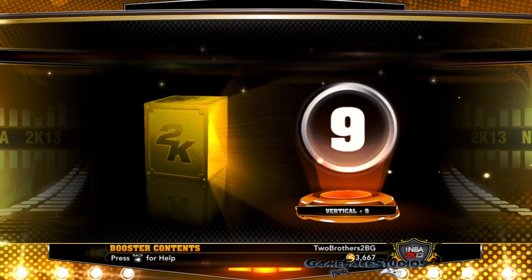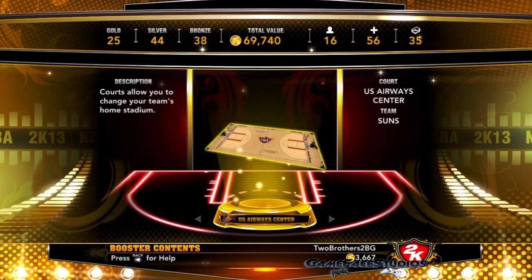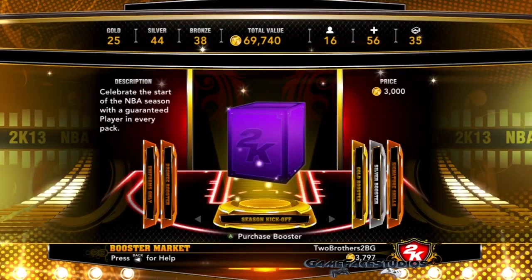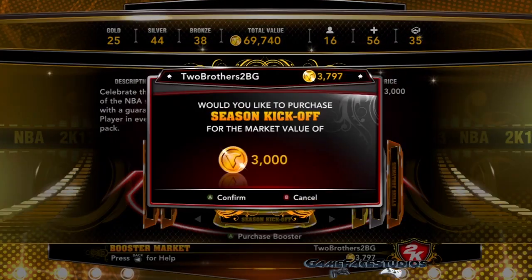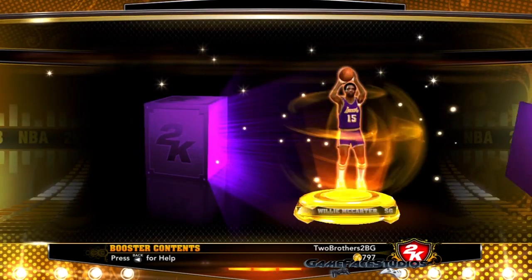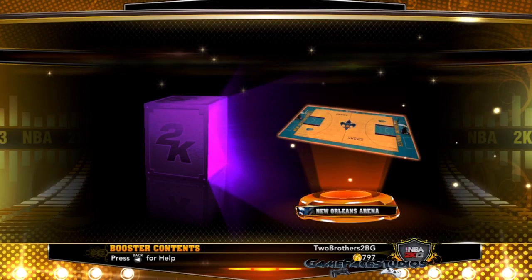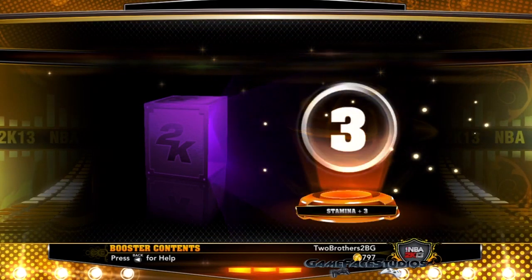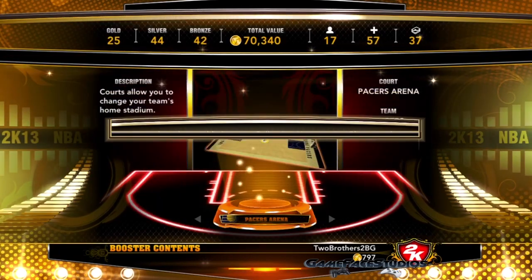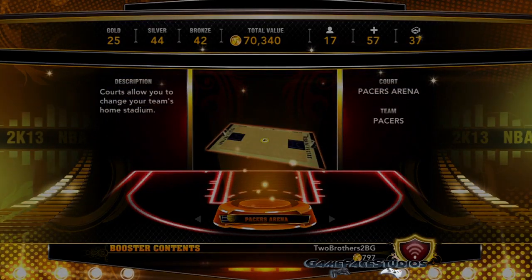Guess who you think the new additions are going to be. I'll give you a couple of hints: one new addition is a shooting guard and one is a point guard. The point guard will not be starting for my team, but the shooting guard is someone you're going to see a lot — flying, jumping, dunking over people, and he can even hit a few threes here and there. For an extra hint, go to Bill's Pacers Association on Two Brothers Gaming.